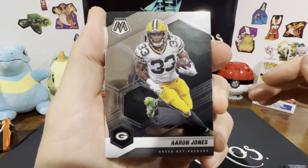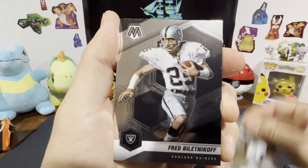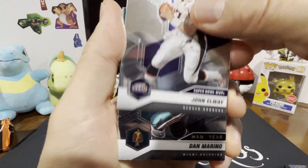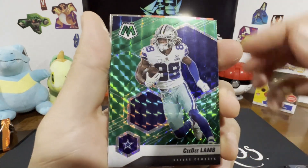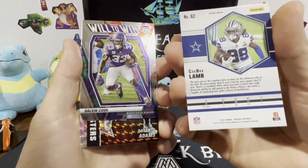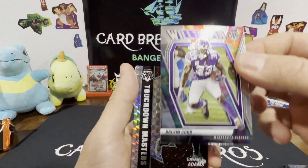Forgive me on the names, I don't know them all. Aaron Jones, Marshawn, Michael Thomas, John Elway, Dan Marino — what do we got there? CeeDee Lamb, that's kind of cool. Got a little something there. Dalvin Cook, Will to Win.